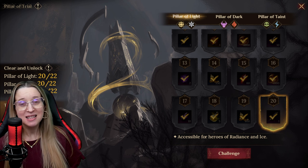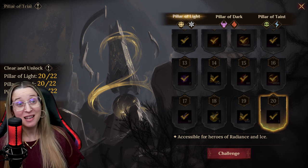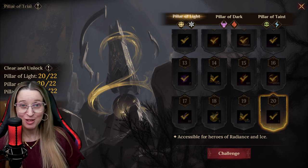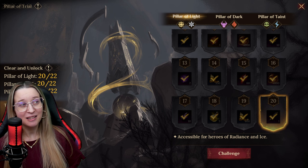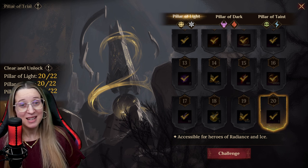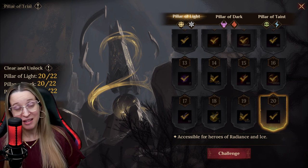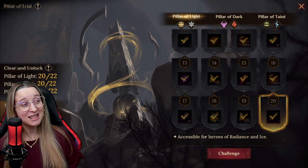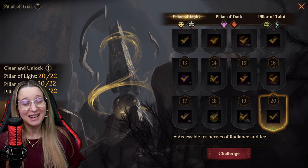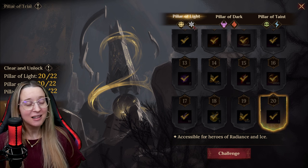We are on to season two of the new content. There are so many changes like these synergies for the pillar of trial, new elemental affinity lineups, new damage types, and a brand new season — basically a brand new game. And for this season, pillar of light, this combo of light and ice is perfect for me.